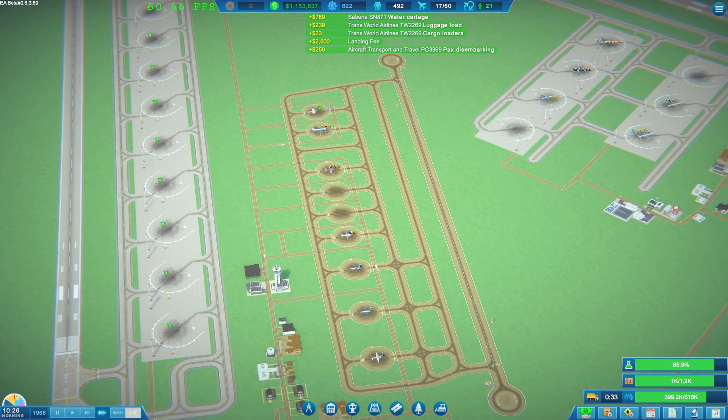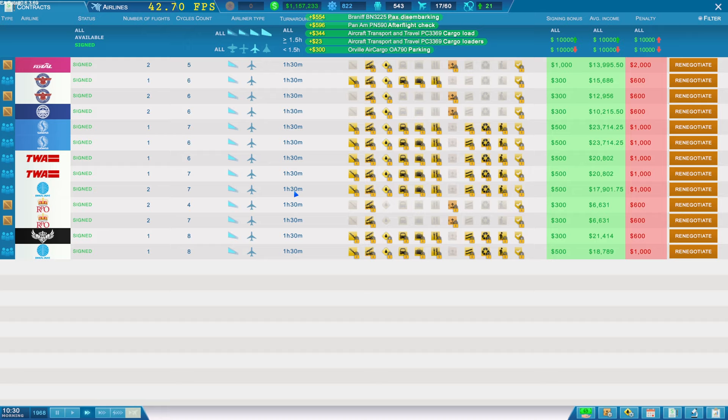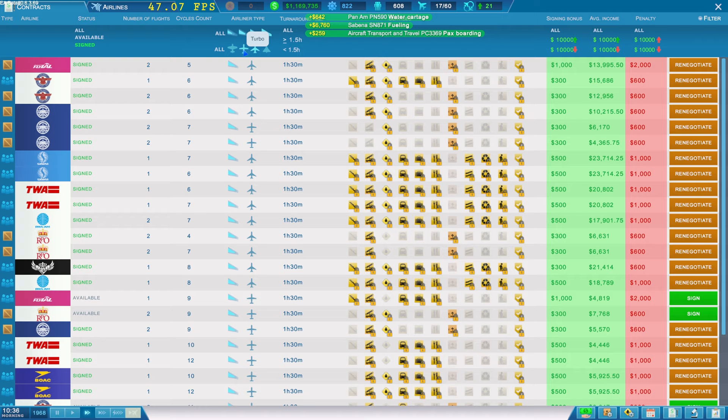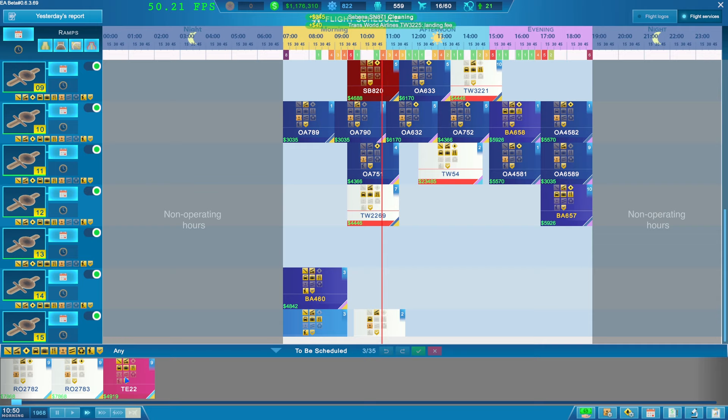We're good - all these stands down here are not getting used at the moment. Should we sign some more contracts? We're not getting any supersonic stuff yet - I'm guessing those will come a bit later because we're only on 1968. I'm just going to sign these and risk it for a biscuit - get every single one on there. Schedule window - these will probably need to go on the top ones.